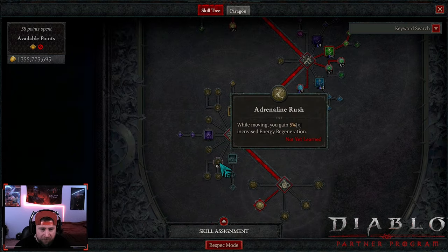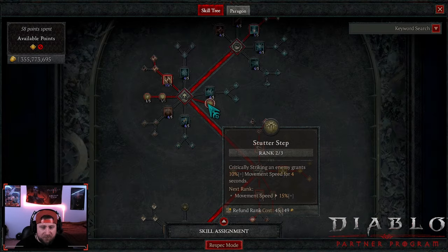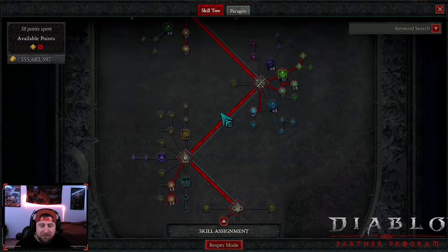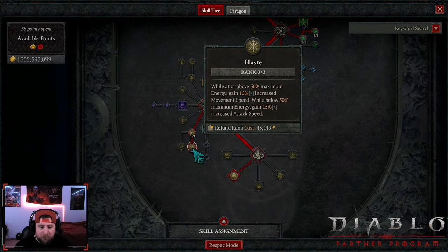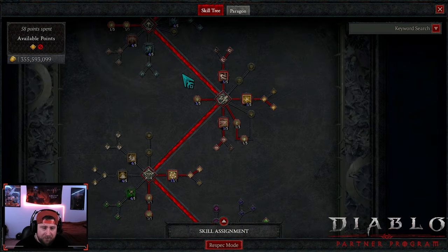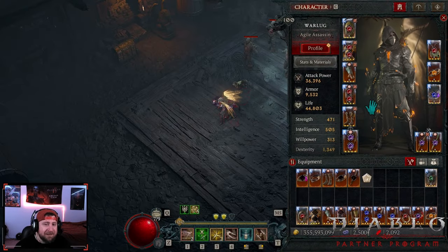You could do Haste if you really wanted to for more move speed and attack speed while below a threshold, which is also fine. You could take points out of Weapon Mastery and put them in there to help with spam, which can feel a lot better. But those are the skills — I'm a little disappointed with Twisting Blades, but I had to bring you the video because we've been doing some intense testing.